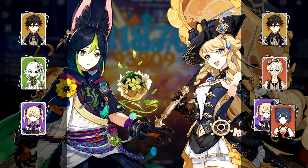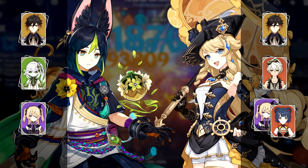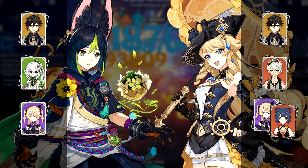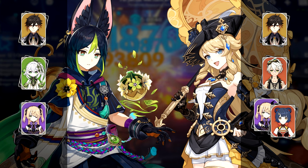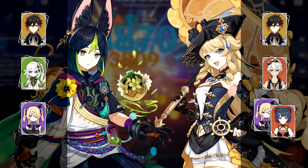Closing out with some team comps I unfortunately don't have: Tighnari spread and Navia teams are both very effective here, both offering very high single-target damage. Navia is especially nice to run on this half because she transitions very smoothly into the third chamber, so she's a great choice if you're aiming to do a full sweep of floor 12.